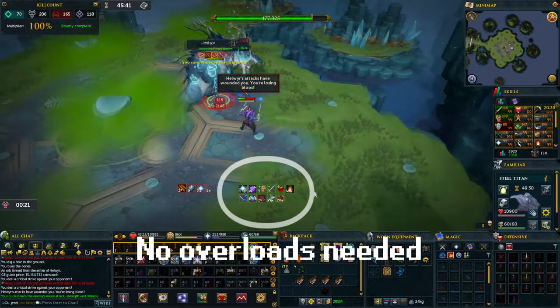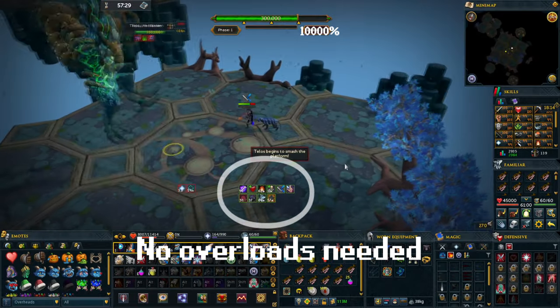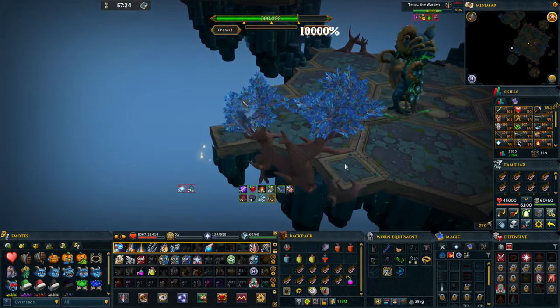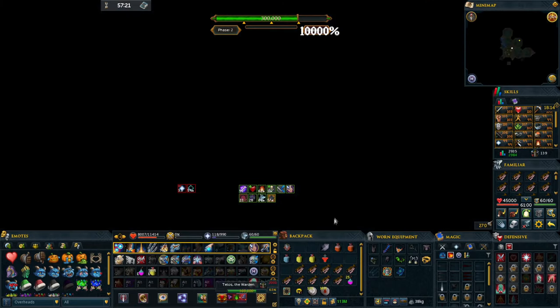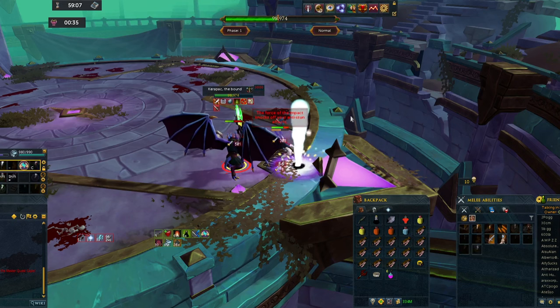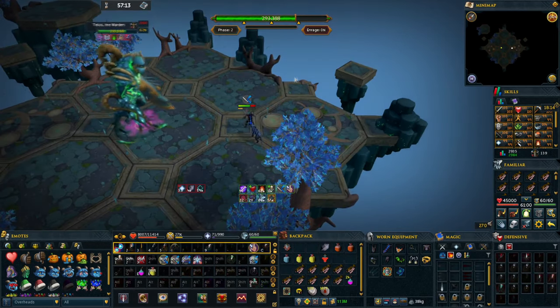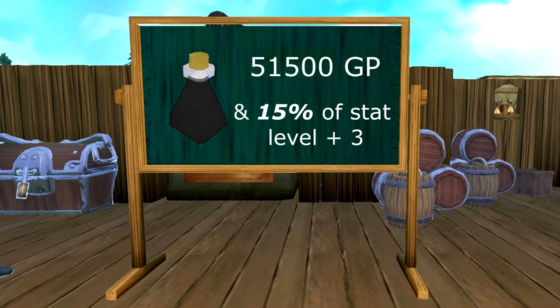You're probably turning your head at me, but let me explain. If you're doing high enrage Telos or high enrage Arch Glacor, go ahead and use it — smart idea. But if you're doing a slayer task, normal mode Kerapac, or even low enrage Telos, you don't need to use it. I'm going to explain why with some math. Currently, a three-dose overload costs 51,500 GP.